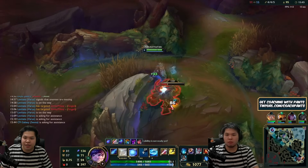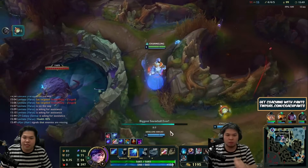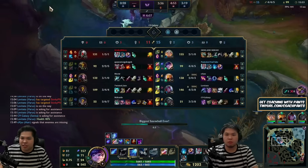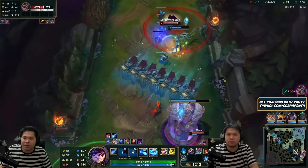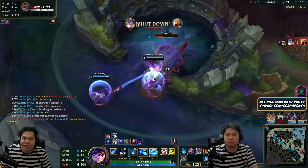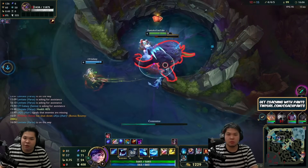Rammus is bot lane — so it's a free herald at the moment. We're just waiting for our team to establish positioning on the rift herald. You don't have to force it. We're playing it safe to see more info on the map — that's why I do it a little late.